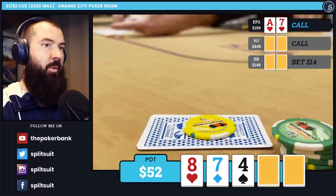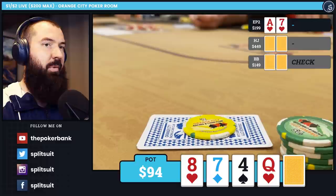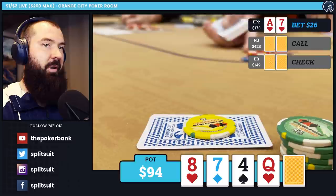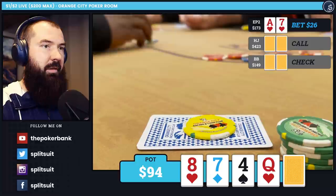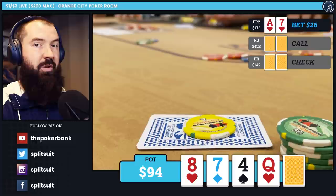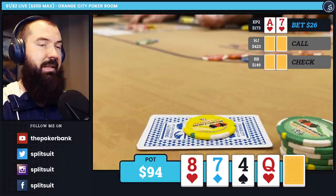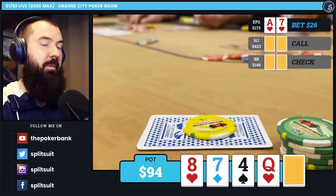The turn is a queen of hearts. The big blind pretty quickly checks. At this point with the nut flush draw, I'm pretty happy with my hand. A lot of players opt to check, and checking is totally fine. I take a few moments before deciding to fire out for $26. The player to my left can continue with second-best hands — worse sevens, 4x, and various draws. The other player could have a queen, or pocket jacks or tens — but he actually ends up folding, as he explained after the hand.